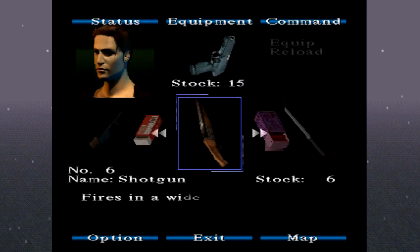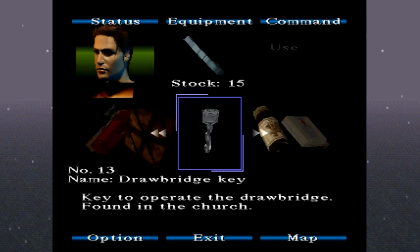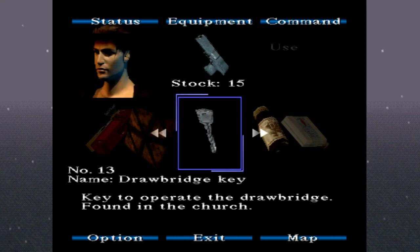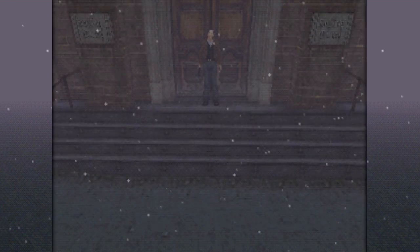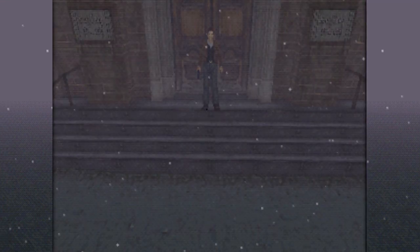We've still got plenty of handgun bullets. It's good to check in on all of our items. We've got the drawbridge key — that's what it was. So let's find this drawbridge. I would guess it's right next to the part of the map that says Bridge Control Room. That's a pretty reasonable assumption. So we'll head over to the right, and there's a gas station coming up I'd like to take a look at.